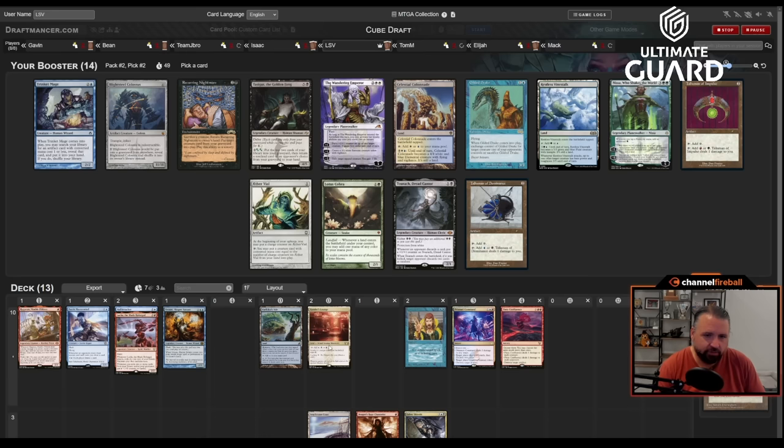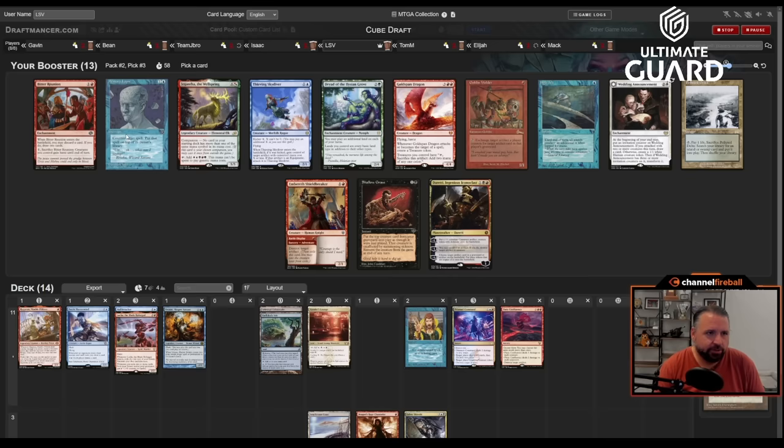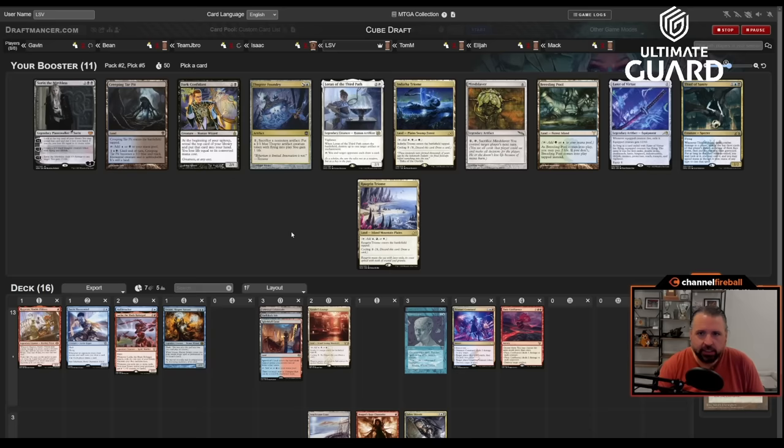Getting worked in this pack — nothing to Trinket Mage for, not putting Aether Vial in this deck. Gilded Drake is a good card but I only have one bounce spell. Blue-black Talisman is kind of weak. I'll take Celestial Colonnade — that card is actually busted — and open the door to splashing white. I'd love Polluted Delta but I'm taking Memory Lapse; two-mana counters are pretty busted and I already have Xander's Lounge. Next pick: Braids vs Spire Bluff Canal vs Jace vs Force Spike. I'll take Spire Bluff Canal — here's where I take the land over the spell.